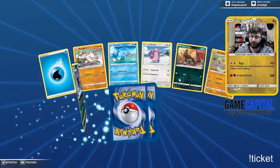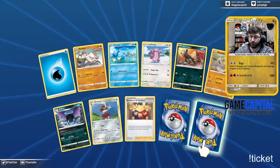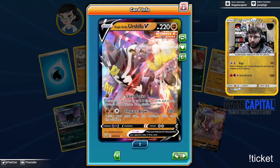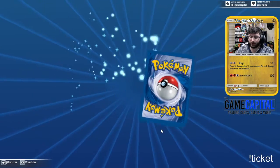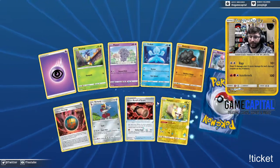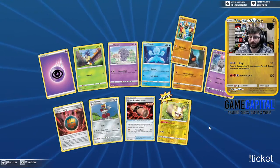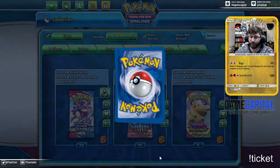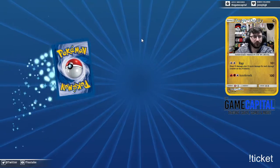When we get to 200 packs left, we're gonna switch over to Shining Fates for a bit. We got a single strike Urshifu V — we've gotten a lot of the same things in the first 50 packs. Inteleon — cool, one step closer to building that deck it seems.